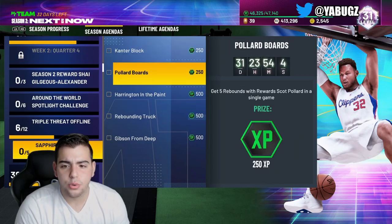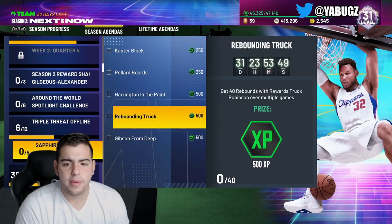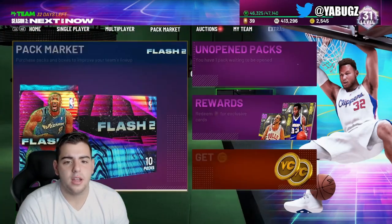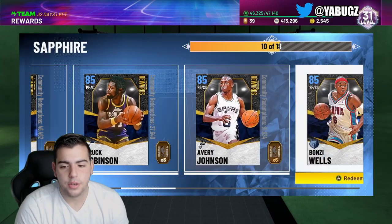This is very good news. Here are the Sapphire challenges: 5 rebounds in a single game with Scott Pollard — probably doable in a domination game or TTO. Score 125 points in the paint with Harrington — that's a little rough. 40 rebounds with Truck Robinson — not too bad. Make 35 three-pointers with Dale Gibson — that isn't bad either. These are Sapphire reward markets and I have none of them yet.